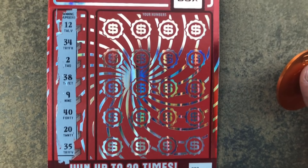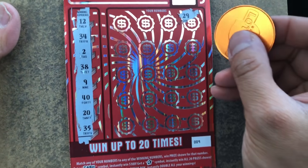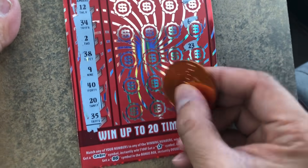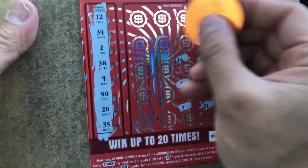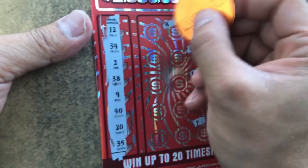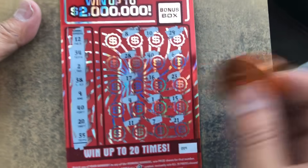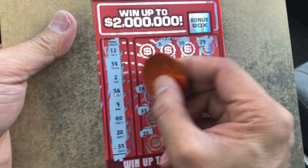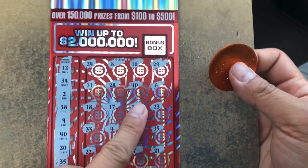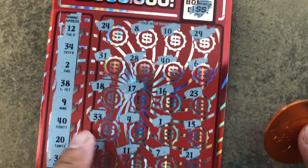12, 34, 2, 38, 9, 40, 20 and 35, 29, 6, 23, 15, 21, 7, 1, 16, 14 — okay, 40! So we know it's gonna be over half. 8, 28, 17, 4, 11, 22, 33, 18, 31 and 24. Number 40 right here — double! Yes my friend, we got double! Beautiful! Hopefully 25, not 20.